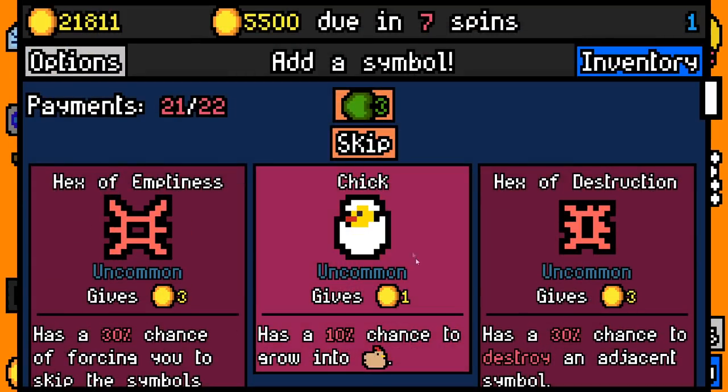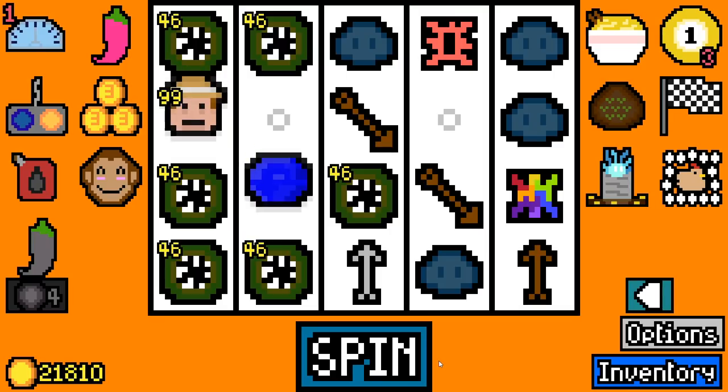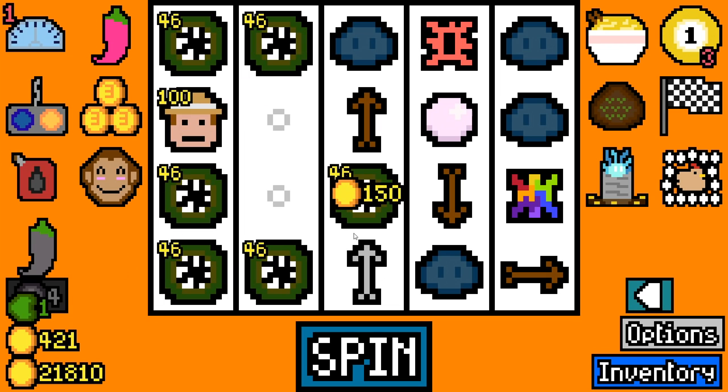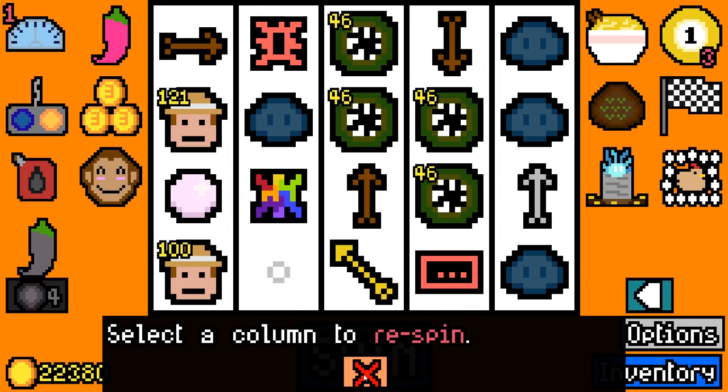We've got ourselves a sixth mining pick. We're looking good — they're making 50 per. We can grab a hex of destruction — it's not going to bother us, it doesn't even matter. We can do whatever we want. This build is absolutely insane. We're living the good life right now. Hex of tedium, sounds good. All these guys are going to get eaten — nom nom nom.